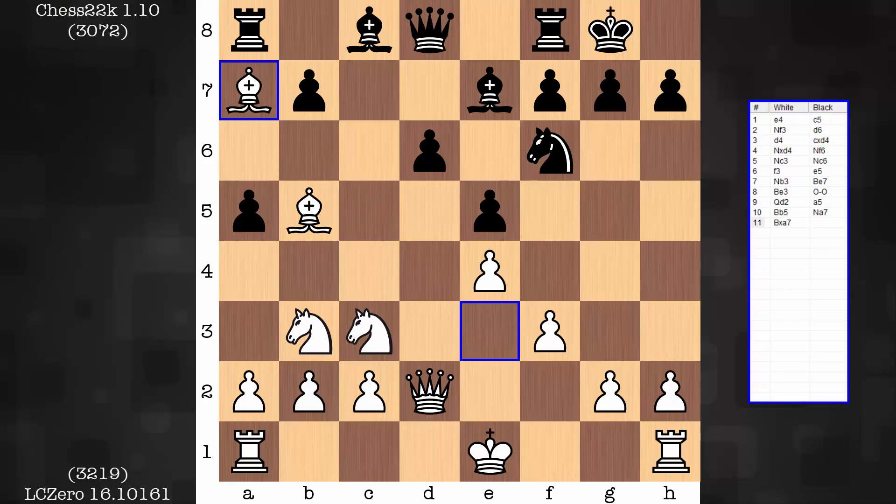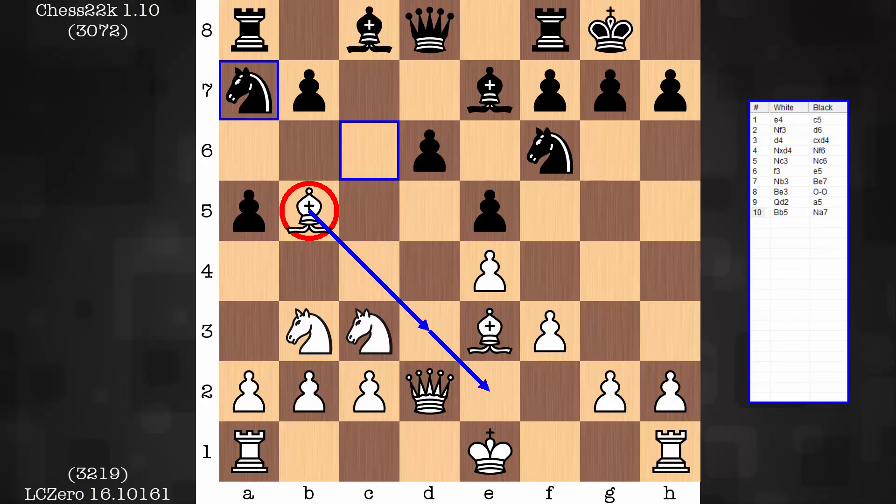Now, this is not a new move. It has been played a handful of times. Most common, far and away, is to preserve the light square bishop — drop it back to d3 or e2.